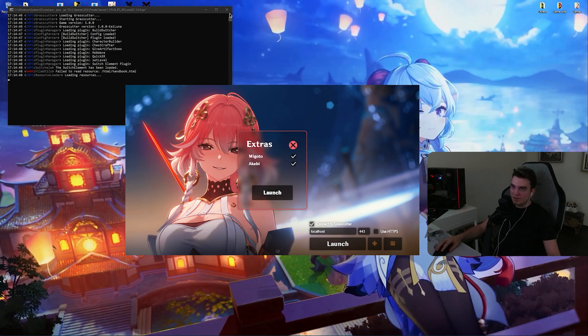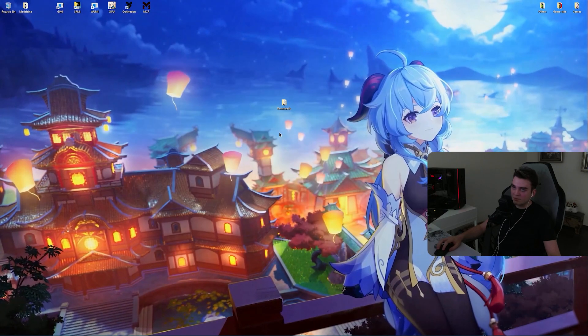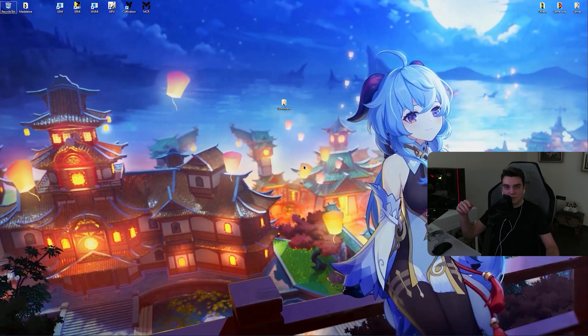Both are selected, then when it says 'done' you click 'Launch' and it's going to launch the game. That's it — that's how you use it with FPS Unlocker and 3D Migoto. That's it for this video, ladies and gentlemen. If you liked it, please leave a like, and I'll catch you in the next video — bye bye!